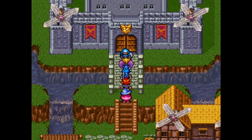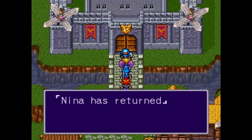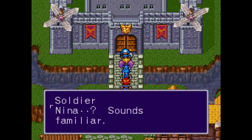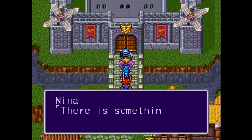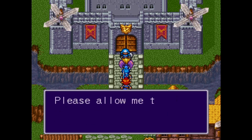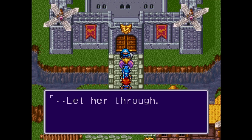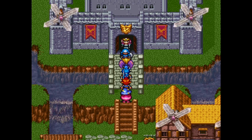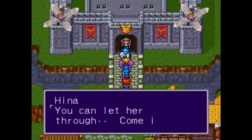Arriving at Windia - a guard says no one is allowed in the castle at this time. Nina asks him to please tell the king that Nina has returned. The guard recognizes the name. Nina says there's something she must ask the king and asks to be let through. Then the queen appears and lets her through. Her name is Hina - so we've got Hina, Mina, and Nina in this royal family.